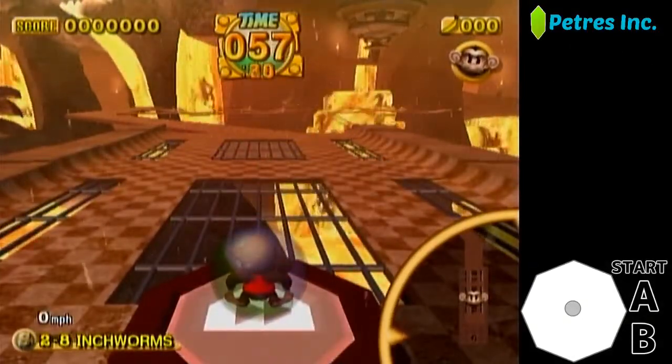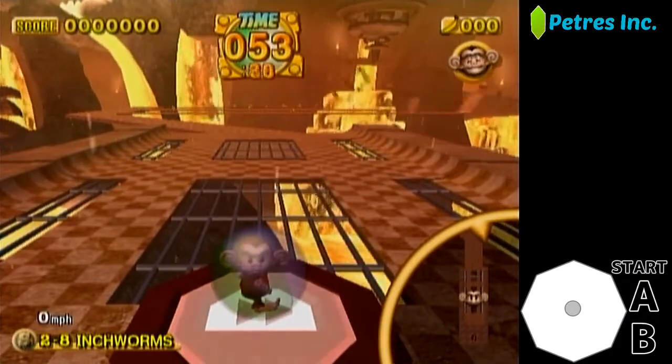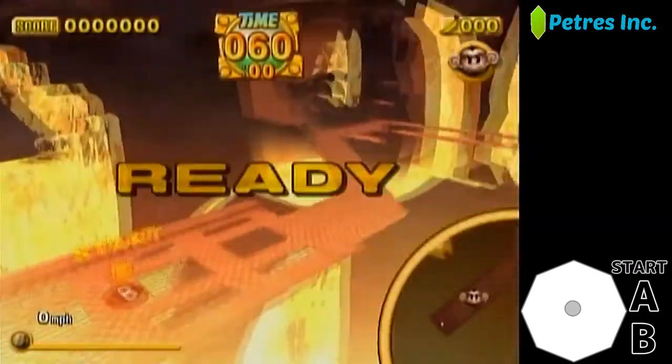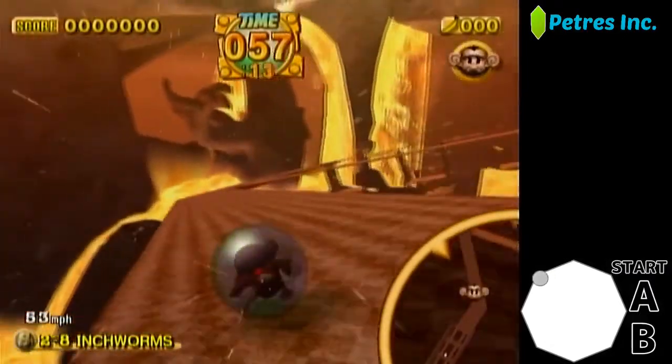Welcome to Story Mode 2-8 Inchworms, blue goal second cycle strat. This is the easier of the two cycle strategies for getting into the blue goal. To start, let the monkey land on the fast forward button and then walk over to the blue goal path.